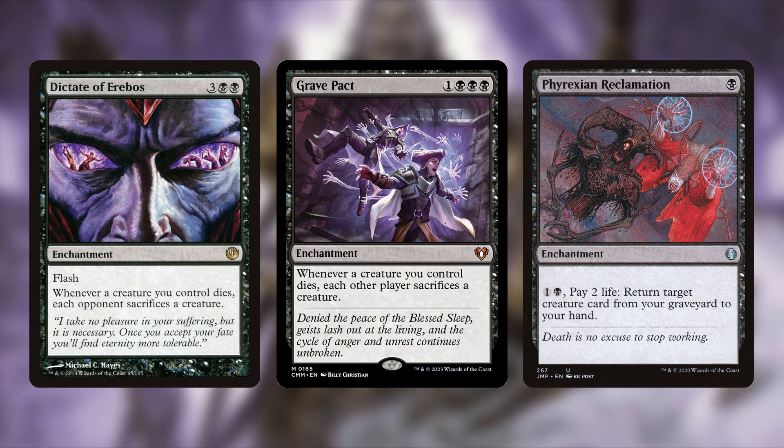The goal is to have opponents with no board while we have a bunch of demons. To get our vampires back, we're adding Phyrexian Reclamation — a single black mana enchantment. Pay one black and two life to return target creature card from your graveyard to your hand. This works great with the commander: keep playing those creatures, keep making them into demons.